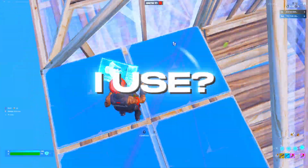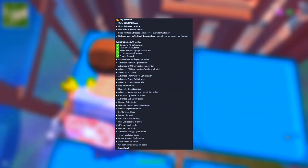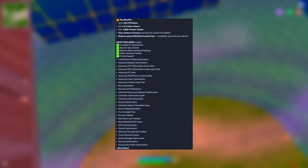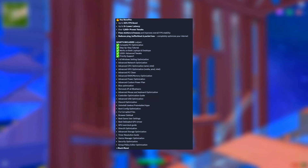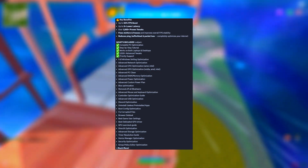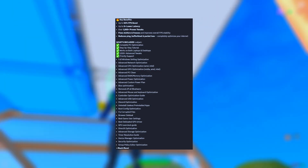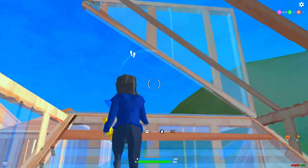But what tweaks did I use? I bought EXM Premium, which gives you up to 50% FPS boost, up to 5 times lower latency, over 1,000 proven tweaks, fixes stutters and freezes, improves overall FPS stability, reduces ping, buffer bloat, and packet loss — plus much more. And all of that for only 29 euros and 99 cents.